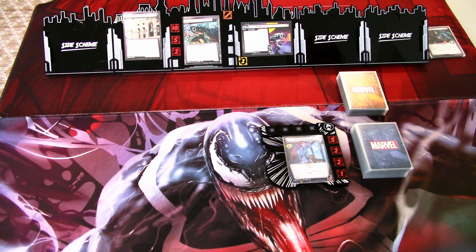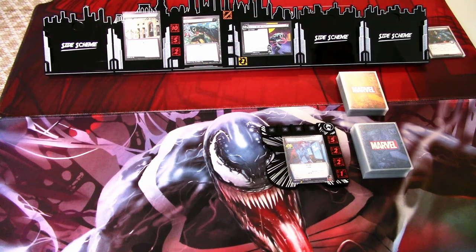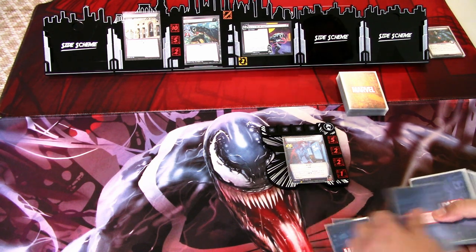Okay, that is the deck. I think we are ready to start. I have set up the scenario — we have the Bell Tower in play, Toughness on Venom, and that is everything. Let's get started. We are ready to begin, so we'll draw our opening hand of six cards: one, two, three, four, five, six.